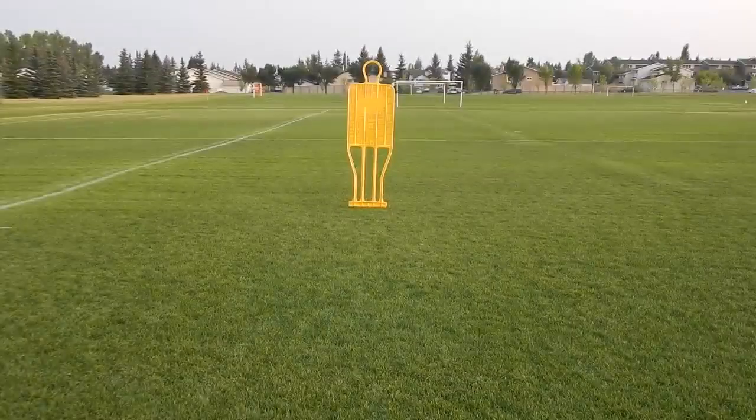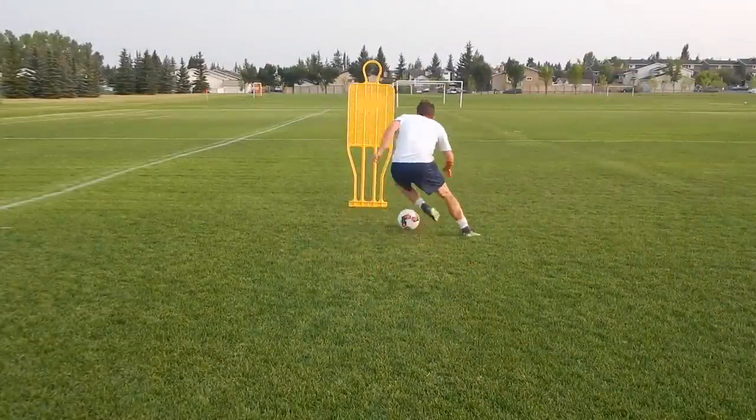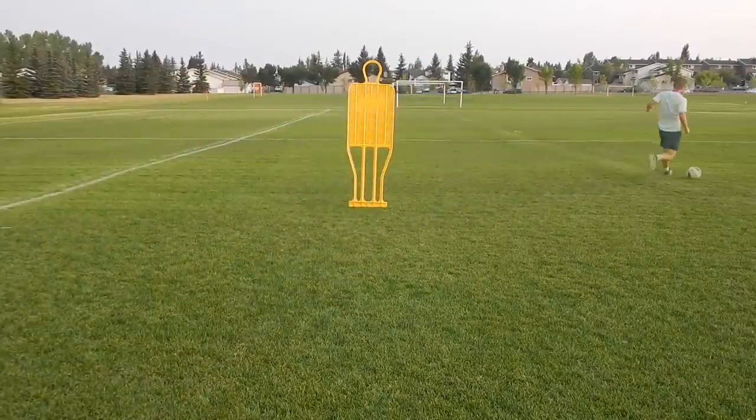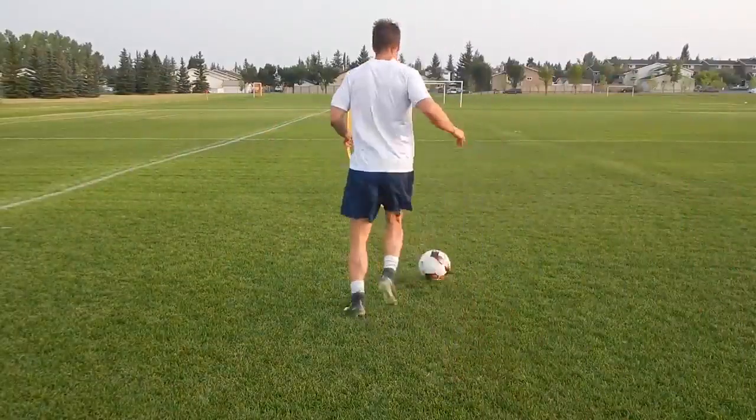Move number seven is a step over, similar to the body feint. Here you're putting your foot around the ball. Again, you want to shift the defender with your foot, your body, and your eyes. Really get him off balance, and then quickly explode in the opposite direction.